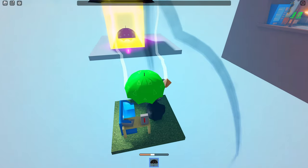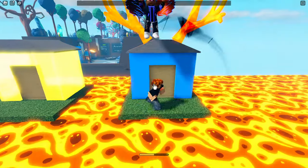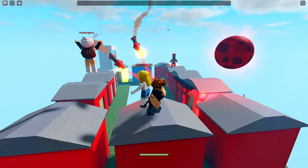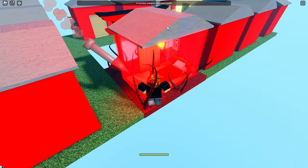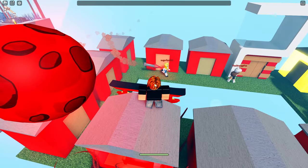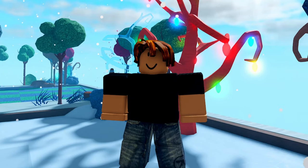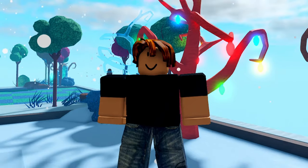Next is santa's naughty list — this spawns one to eight balls of coal that fall onto random players, unanchoring everything in their path, and if you touch one you take 50 damage. The last event is super bomb survival — this spawns one to three missiles that target players at random. Players need to hide behind an object or another player, and when the missile makes contact with a player they'll die unless they have a force field.